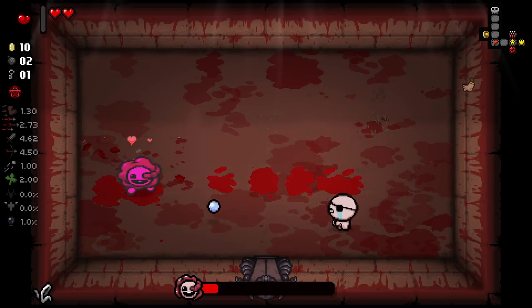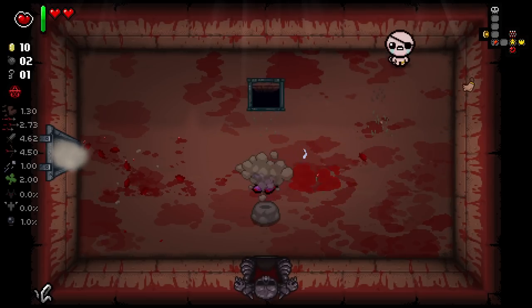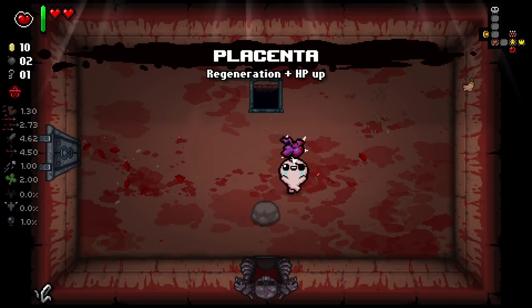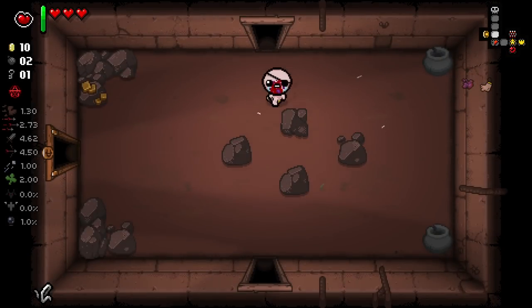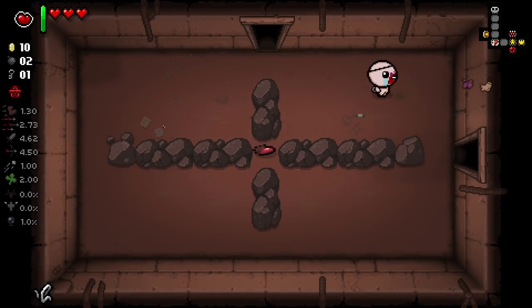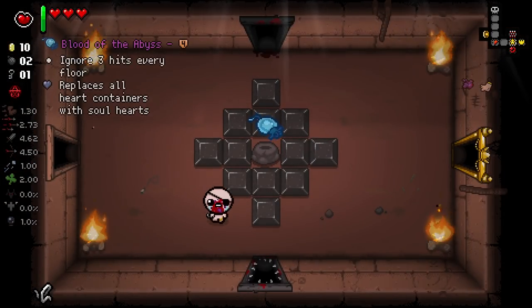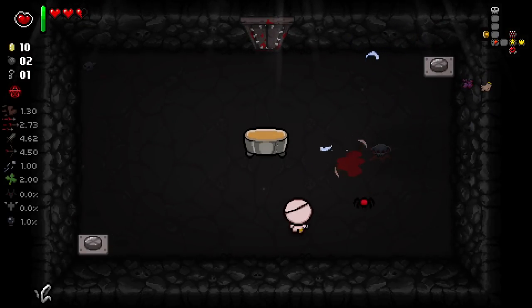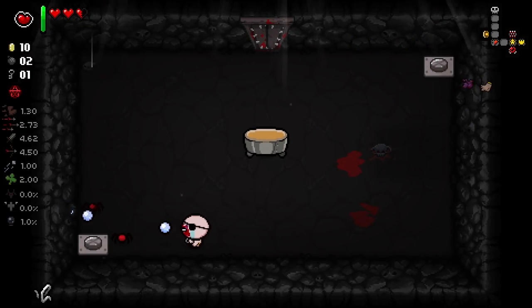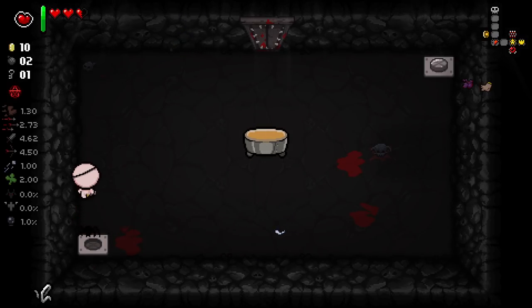That worked out fantastically for me there. I didn't even think I'd be able to charm that. Unfortunately we have come across a situation in which we cannot get a card. The one saving grace we have here — and I do have to try it — is our curse room. Because there's one curse room layout I know about that has a hanged man card in it. We could also get one as a reward from completing this room as well, which is unlikely but certainly possible.